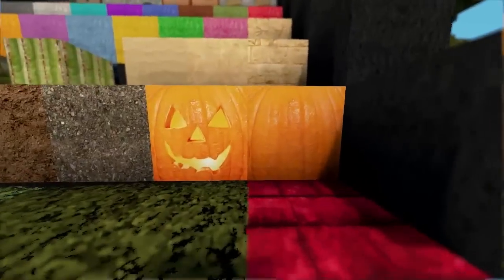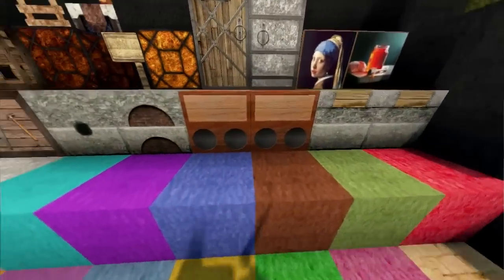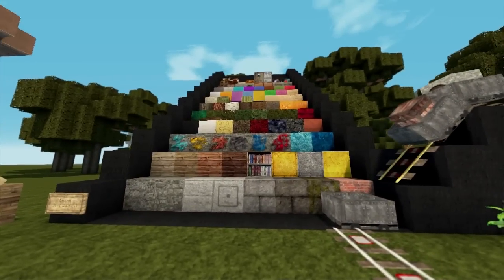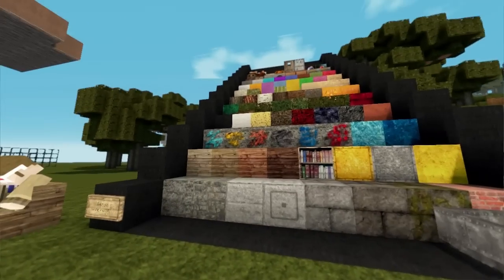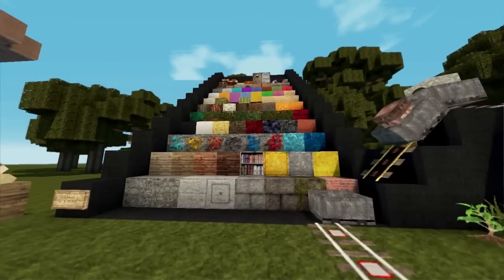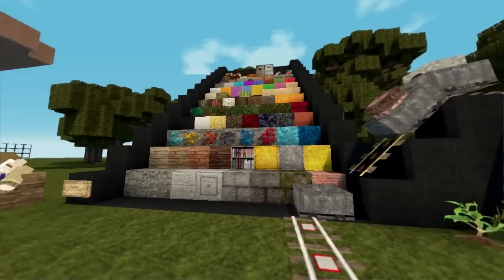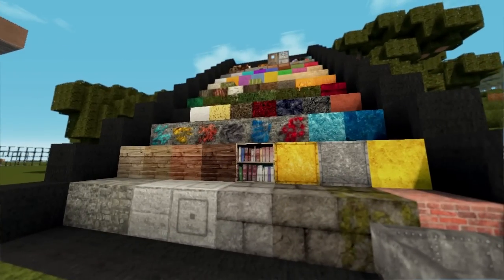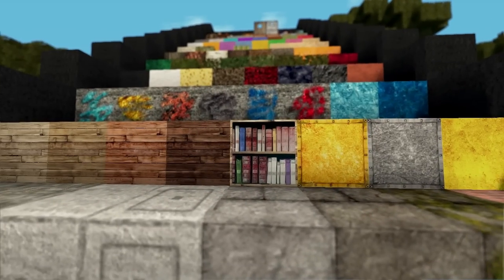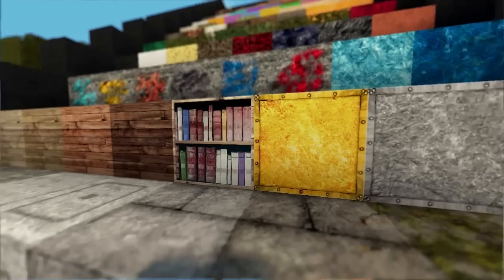The only two blocks I think are out of place would probably be the pumpkins and the jukebox over here. But as a whole, the texture pack is just perfect. It melds together without a hitch. I think a lot of other texture packs that are HD like this tend to suffer from that — they don't really take the time to concentrate and make sure these things work together. So definite kudos to the creators on that.